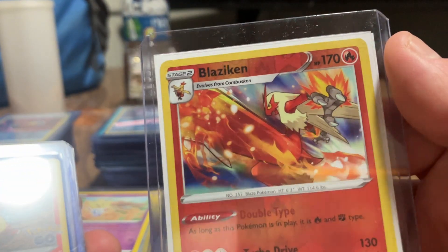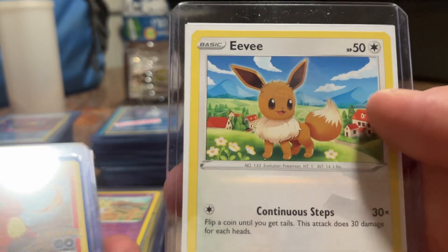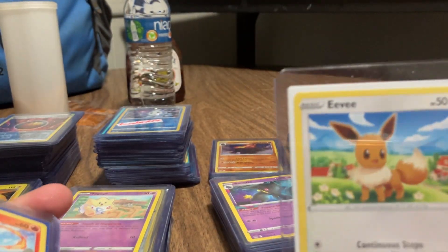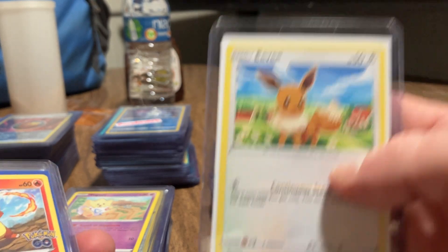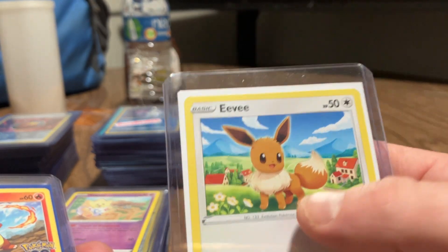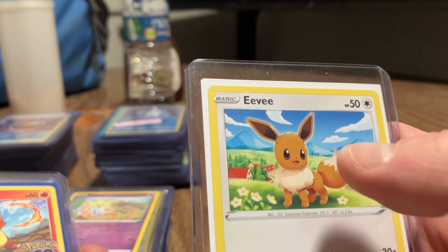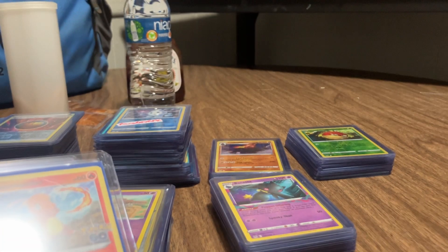Here is a Blaziken. And an Eevee - still trying to get some evolved forms of Eevee. The only evolved forms I got from Eevee is a Jolteon non-holographic, and a Glaceon and an Espeon, non-holographic so far.